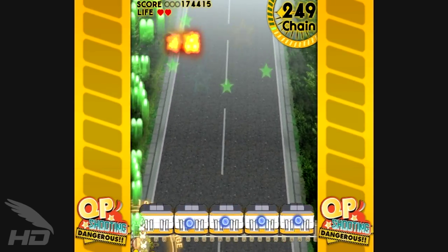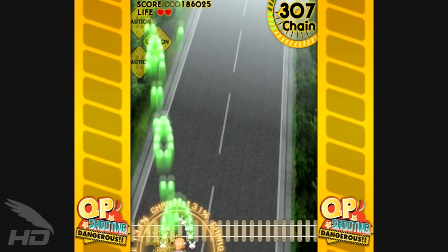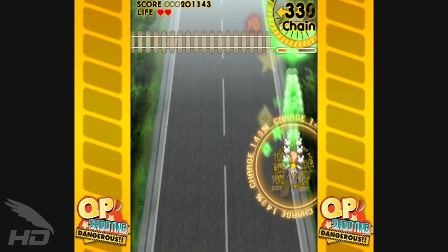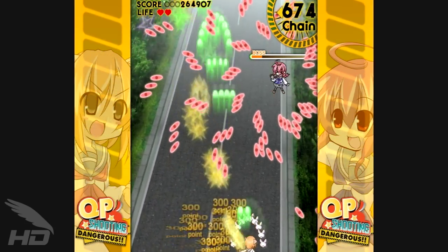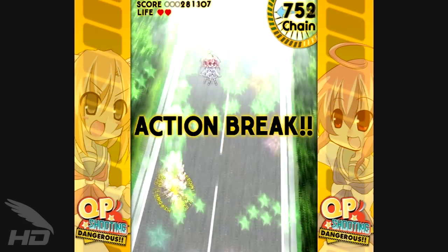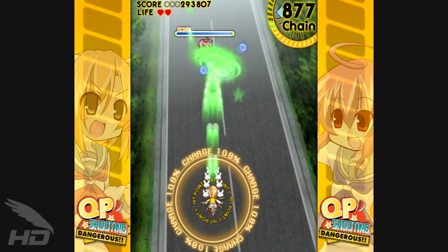Being a vertical shooter presented in Tate style, QP Shooting Dangerous is a game that is more or less standard in a lot of respects. Eight-way movement gets QP to where you want her to go with the typical ease you'd expect. Tapping a button for rapid fire and holding it for a more concentrated version will also slow QP down in the same way you'd see in any Cave game. When concentrated fire is engaged, QP's hitbox is also shown.